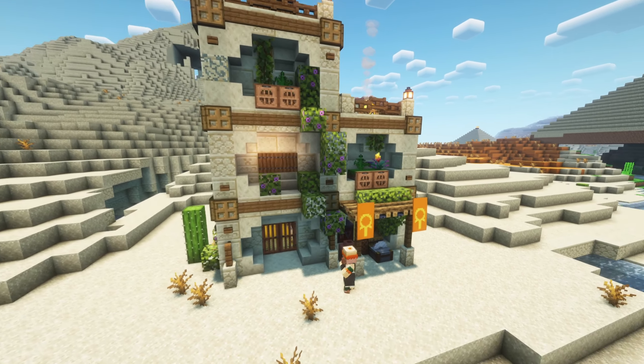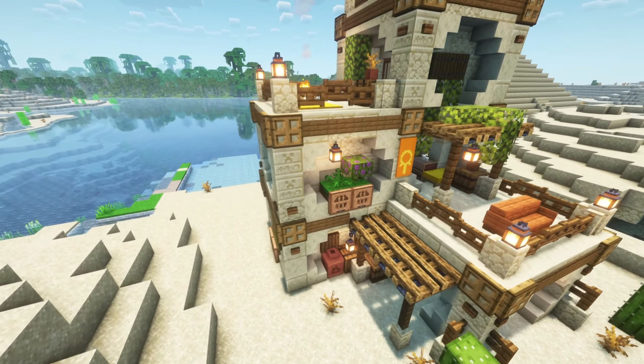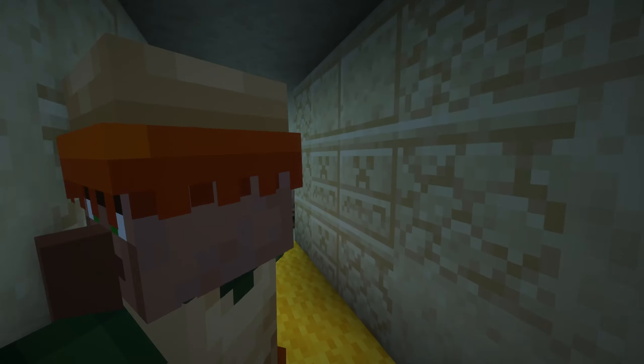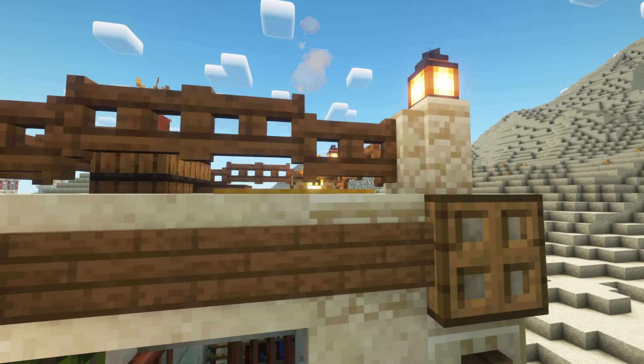This mod adds a desert stone house to the game, perfect for starting out and staying safe from monsters during the first nights. It also provides a nice spot to trade with the villagers inside the house. You can find this structure only in desert biomes.